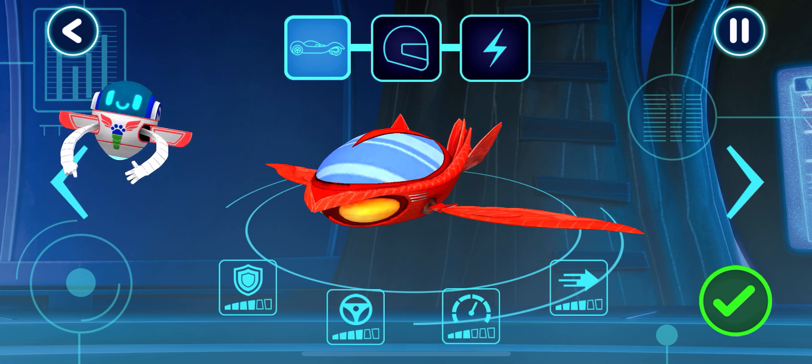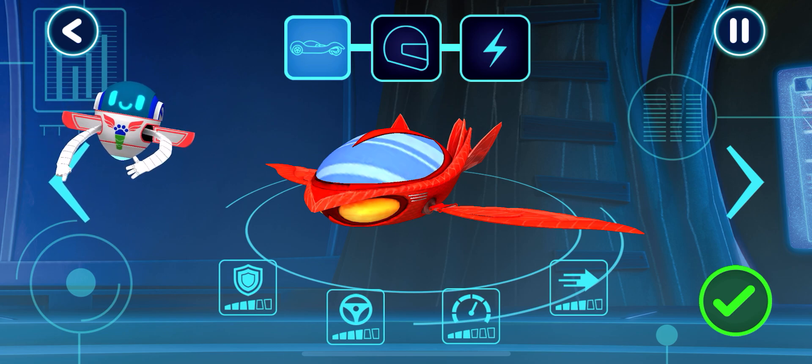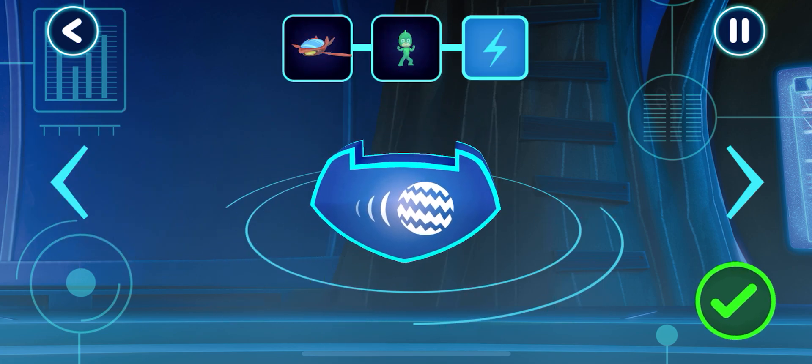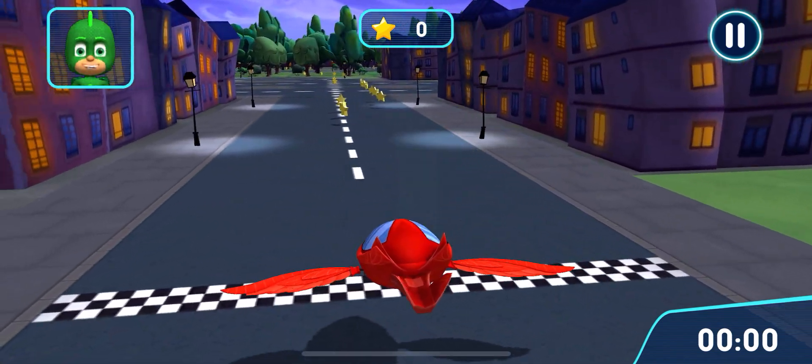Tap the arrows to see all the options. Swipe to see more. Awesome, how would you like to power up your vehicle? Get ready to drive. Let's try out your track. Go!